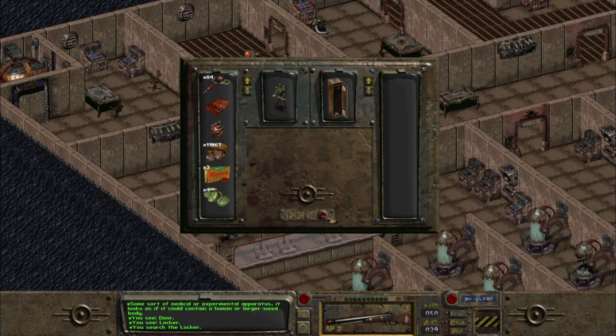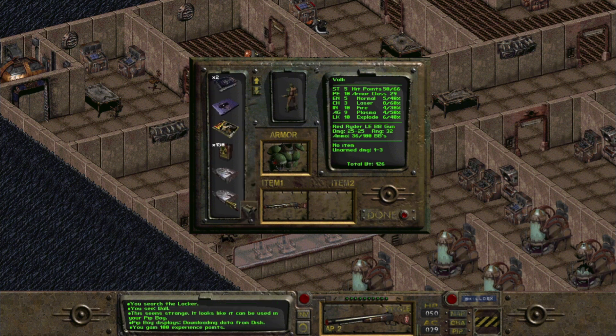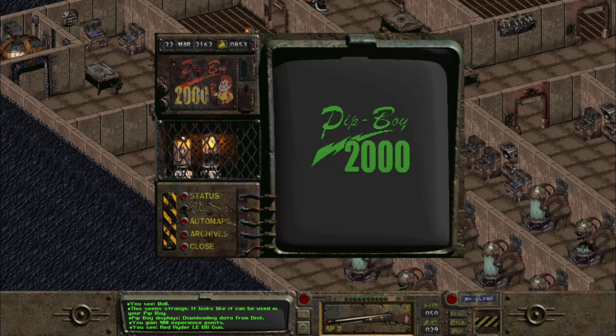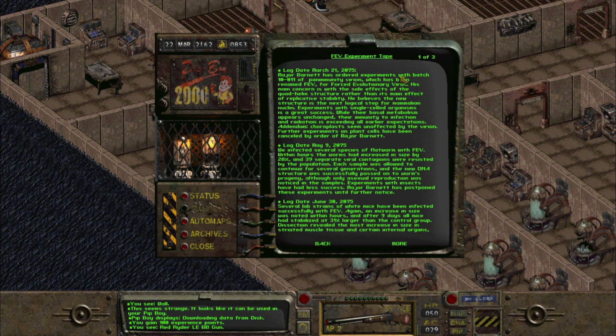Up in this locker there's another data disk that we'll be able to read through as well. Got the experience points — let's see what it actually says. Status: FEV Experiment Tape. That's a lot of text — let me read it for you since the resolution on my screen might make it blurry.